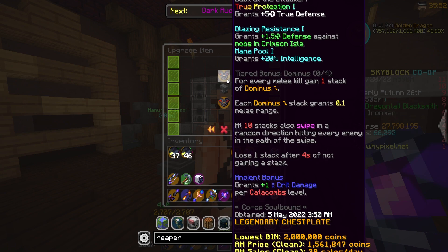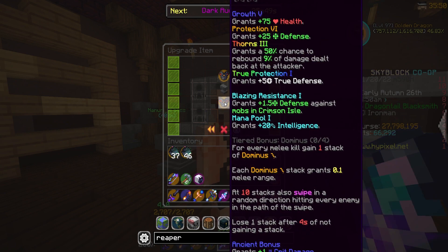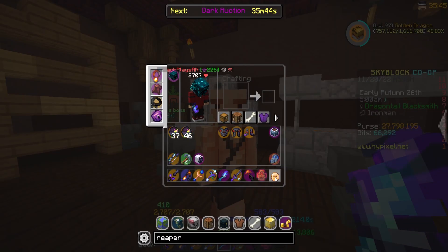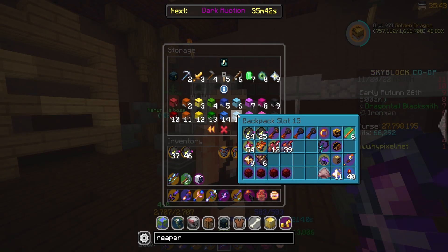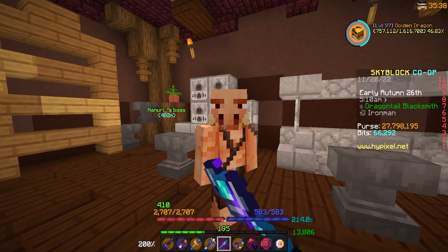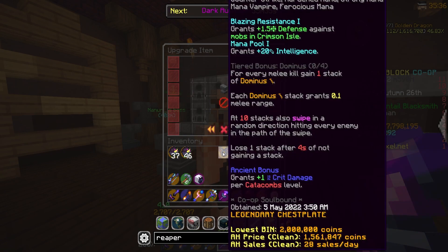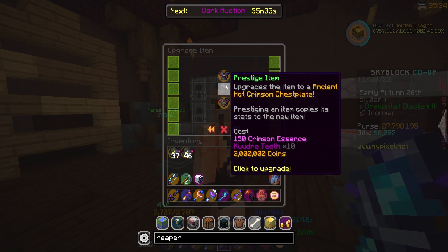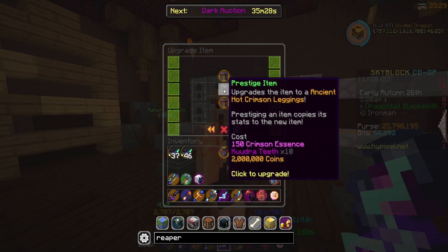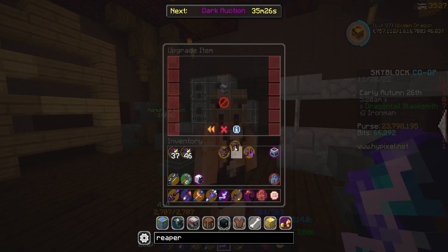This is where the Kudra teeth come in. I did not know you need them to upgrade it to Hot. I think I can only do this to one piece — let me check how many Kudra teeth I have. I should have some. Okay, I can do it to two pieces — I do have 20. Let's go ahead and upgrade our chest plate and our leggings. There we go. And then let's just go back and forth and star these for as much as we can until it costs more.